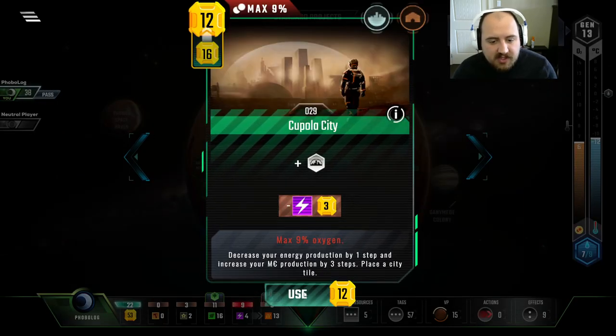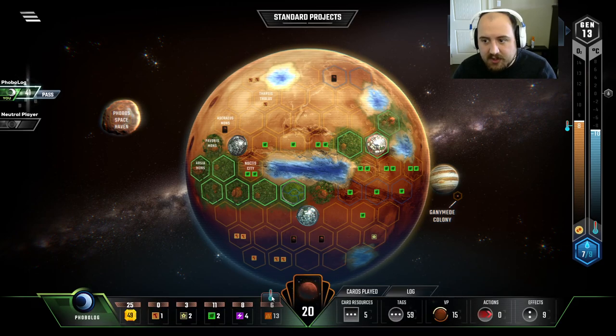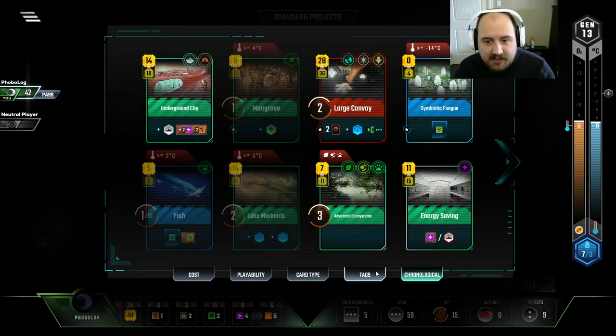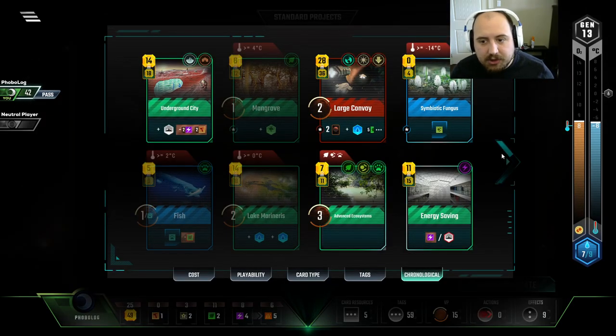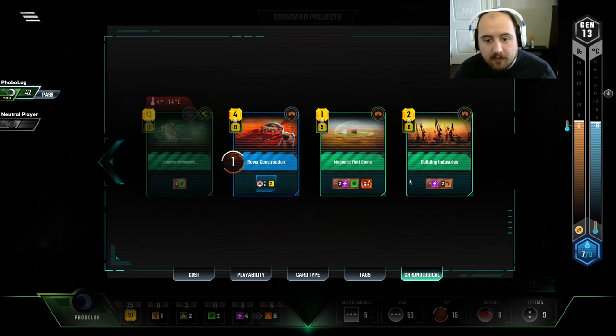Get us over here, get all the greeneries going. That gets us a heat bump, that gets us a heat bump. We're in a good spot, but we should be like ten times better. And I didn't even play Rovers. There's too much going on here. My brain has melted and we've gone into the abyss.